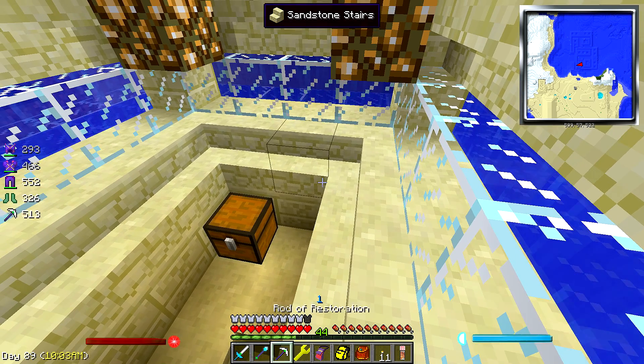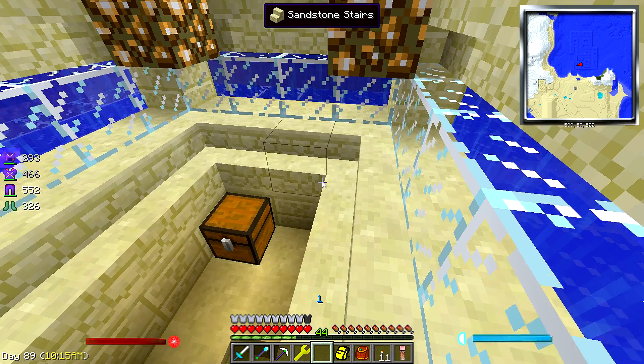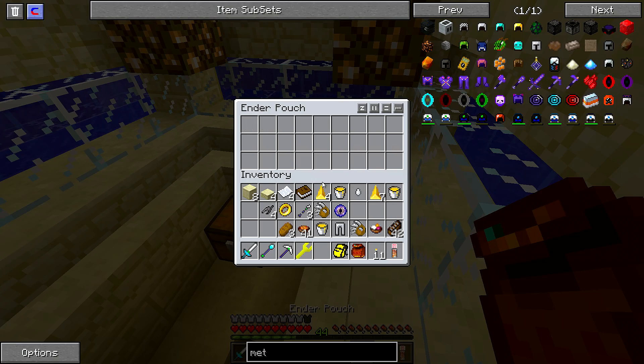Let's open up the spoils bag — what spoils do we get? Gingerbread, roasted root veggie medley, force mitts. Pretty good — we got a lot of force mitts now.